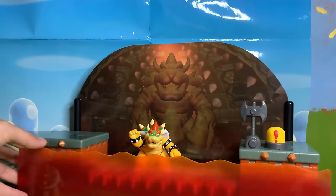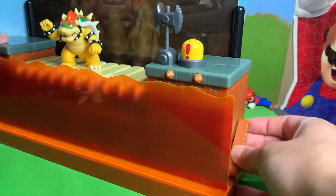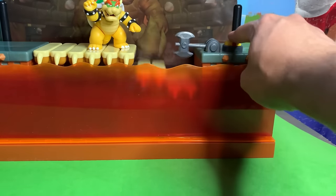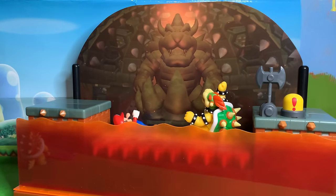Here's something cool — it actually has a little lever on the side. By lifting that lever, you bring the bridge right back up and it clicks into place. Then you can do it all over again. Just be careful when you hit the button because it can just as easily kill Mario as it can Bowser.